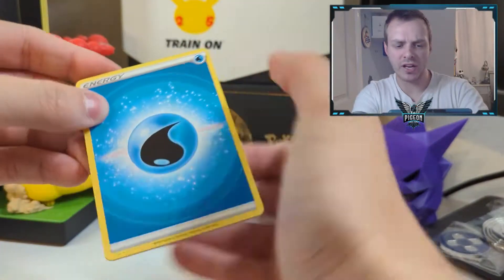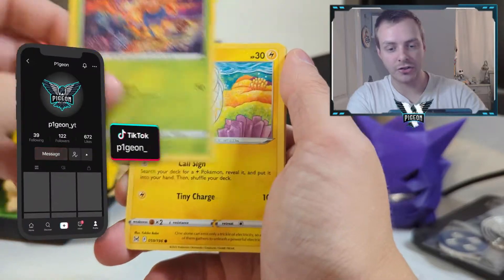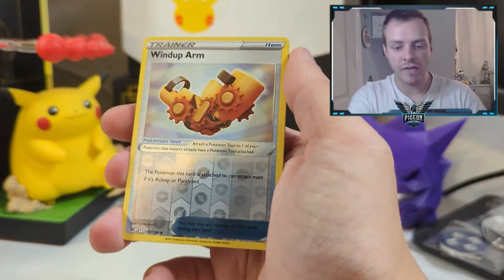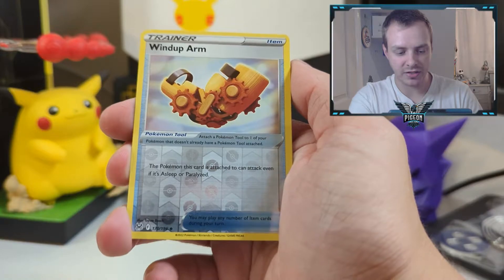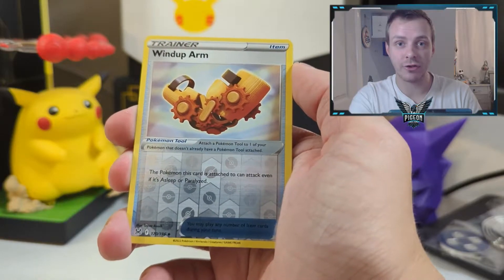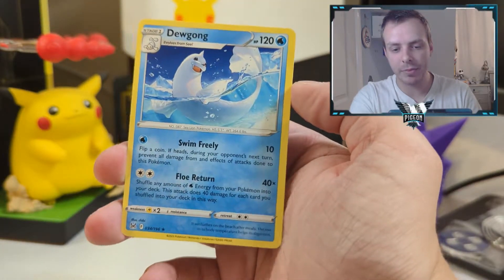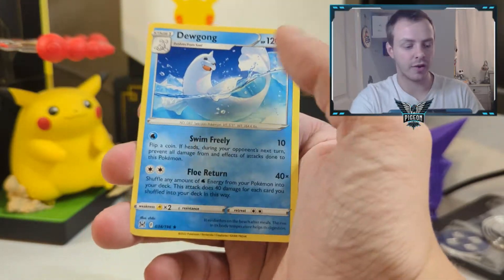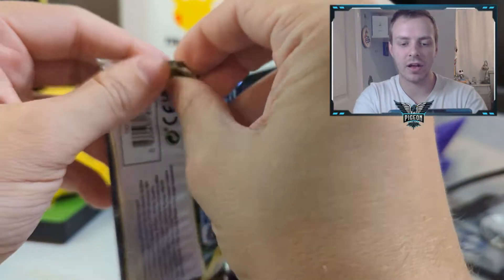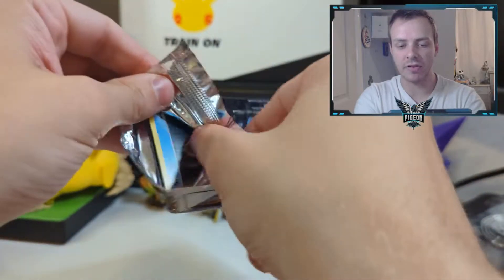Four from the back — let's go. Water Energy. We actually get an Energy right for a change. Porygon 2, Lost Zone, Riley, Gloom, Tynamo, Litleo, Litwick, Snom. Reverse Holo Windup Arm — this Pokemon can attack even if it's Asleep or Paralyzed, which would actually be very good with the Snorlax card and the Electrode V in this set. And then we get a non-holo Dewgong — very similar to the Vaporeon promo, half in the water, half out. So that is the first build and battle box done.